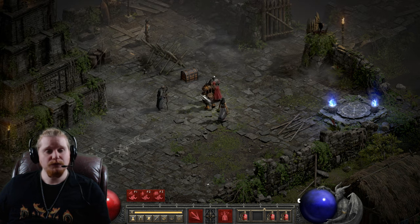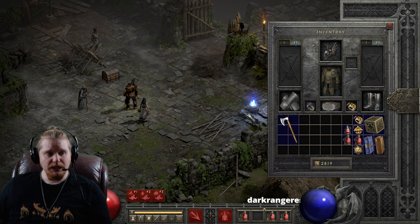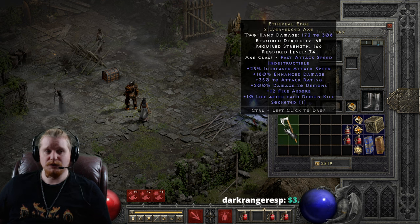Hello, guys and gals, and welcome to another episode of Unique Items. Today we're going to be looking at the Ethereal Edge Silver Edged Axe.